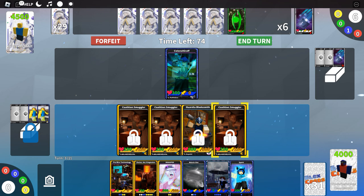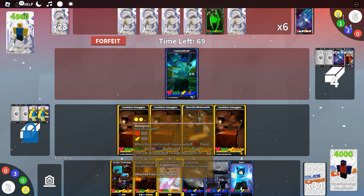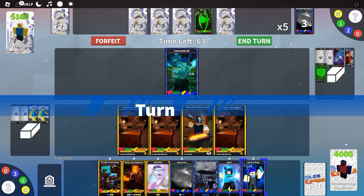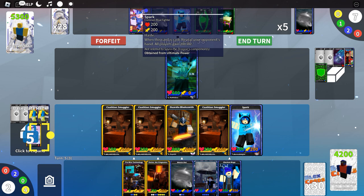We may also play Pre-War Technology. They put Melvin Hat and put a green stud in the base plate, and Colonel Graph — that's going to be a stronger play. Do we play Glacium Mage? Let's put Spark down and Roxapox on the base plate; they'll get some life too. They have Ancient Chronicler — I'm curious what they're aiming to accomplish.